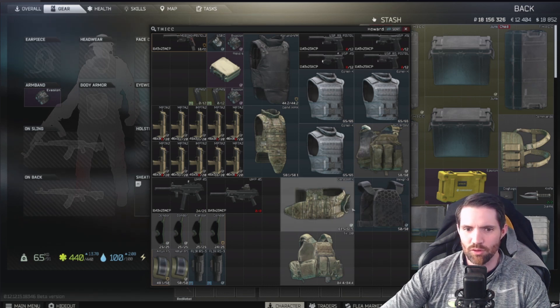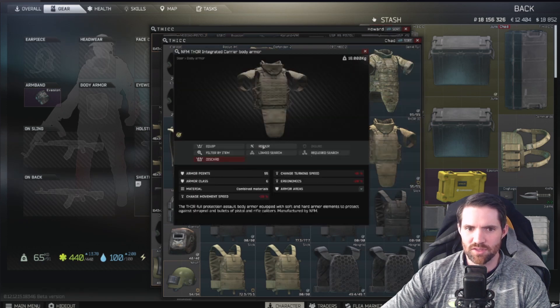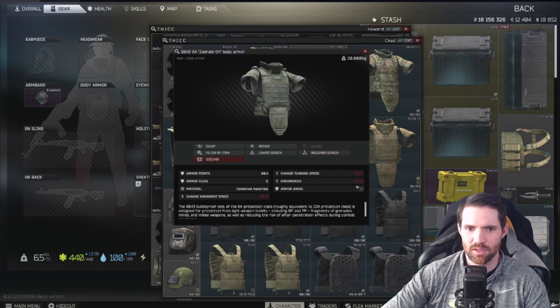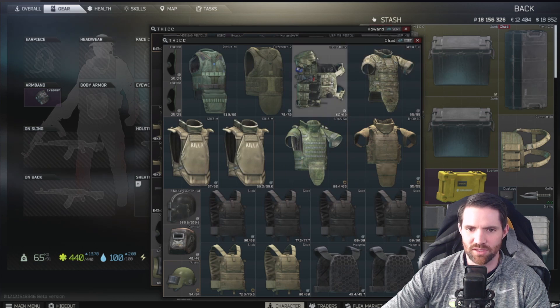While those cover just the thorax or stomach and thorax, there are armors that cover more — such as this one here which covers left arm, right arm, thorax, and stomach, so it's extremely protective. Similarly, the Zabralo covers left arm, right arm, thorax, and stomach, and both of these are level 6, so very effective in protecting the whole body.